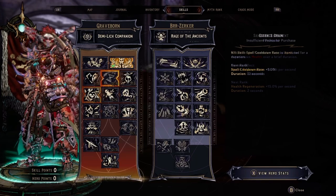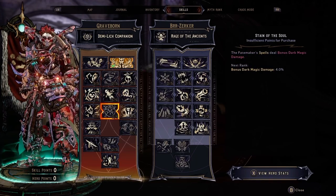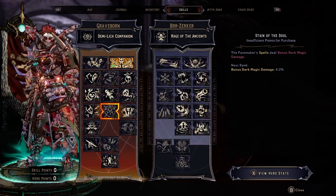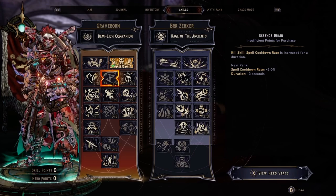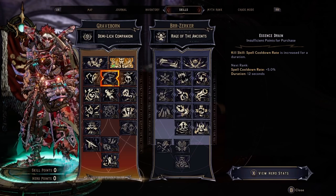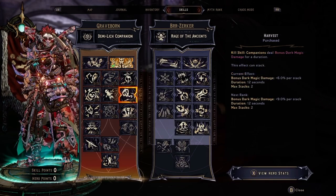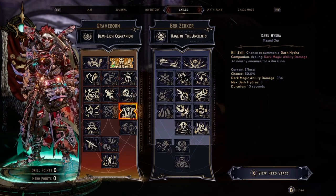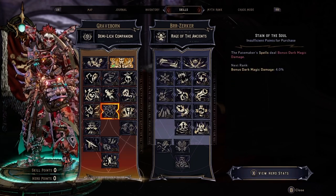I don't invest in Essence Drain or Stain of the Soul because they both have to do with spells, and the cooldown rate on spells I use tends to be under 5 seconds. If you wanted to focus primarily on Dark Magic damage from spells, you could get rid of the points in Harvest and Dark Hydra, but I prefer those points simply because they become passive.